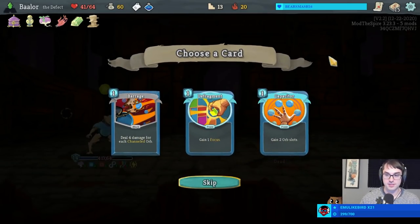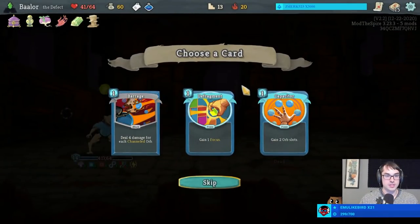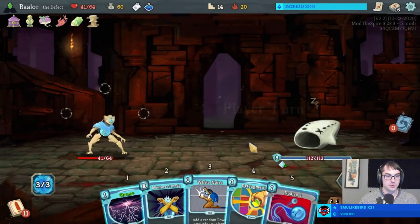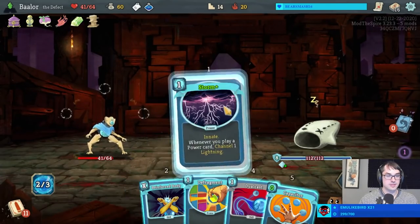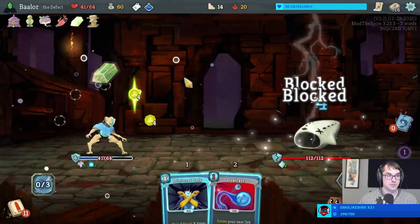More powers. A Defrag gives us Focus; Capacitor gives us orb slots. This deck super wants some Focus, so I'll super take a Defragment. Don't need the Liquid Bronze. Poor Lagavulin. I shouldn't have. One, two, three — exactly don't wake the Igboi.